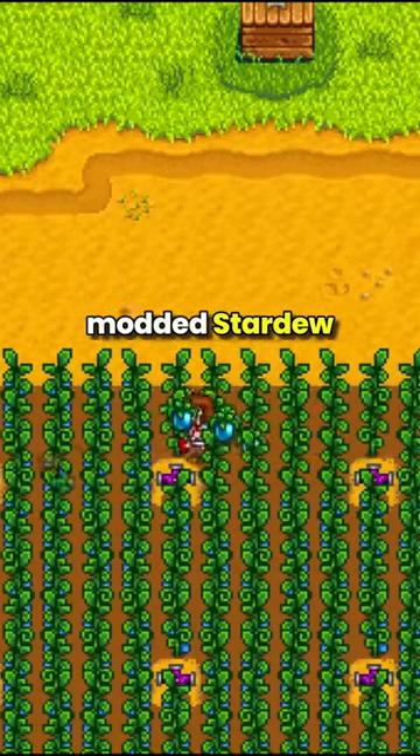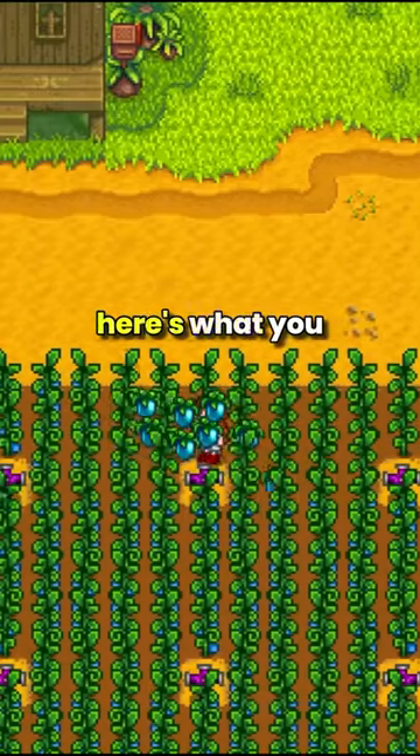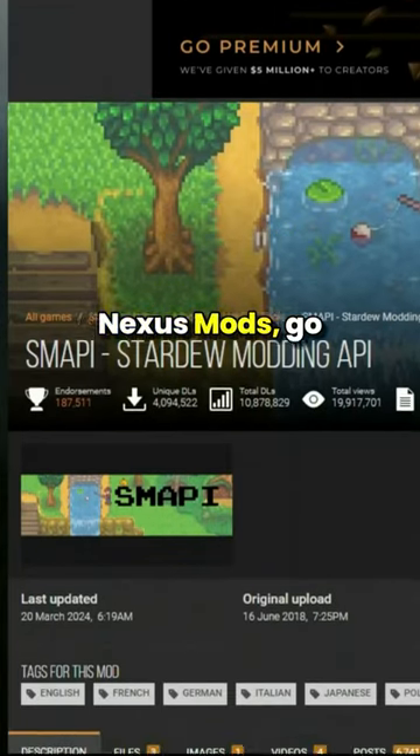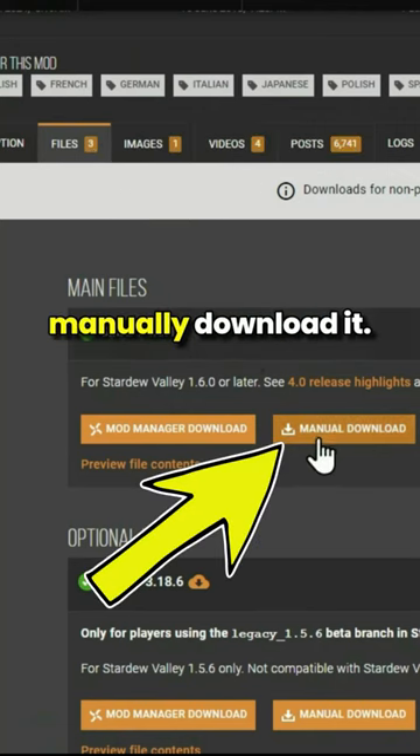If you ever want to play modded Stardew Valley on PC, here's what you gotta do. Number 1: Search for SMAPI on Nexus Mods, go to Files, and manually download it.